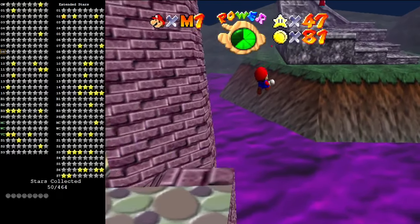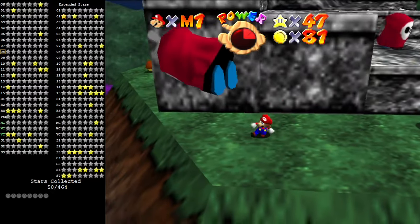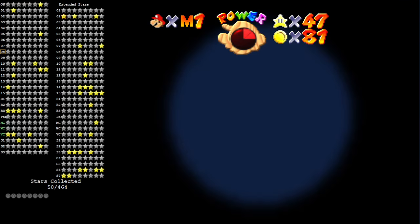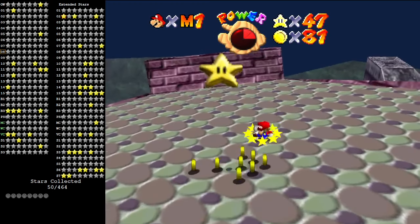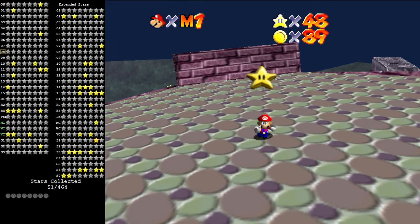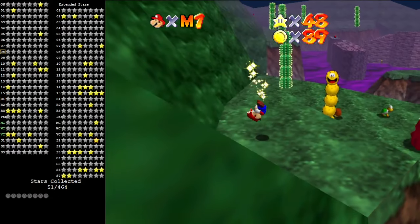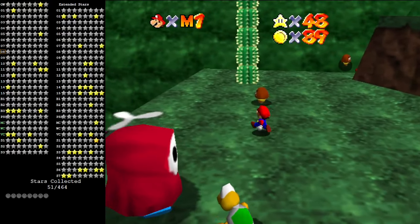This level used to only have one star in it. I think there is a cannon up here. Just get in the cannon, shoot up, grab the star — that was the whole level. It now has a second one, and it was one of the last three stars added to the game, as I showed off in one of the previous informational videos. This level now has red coins in it.